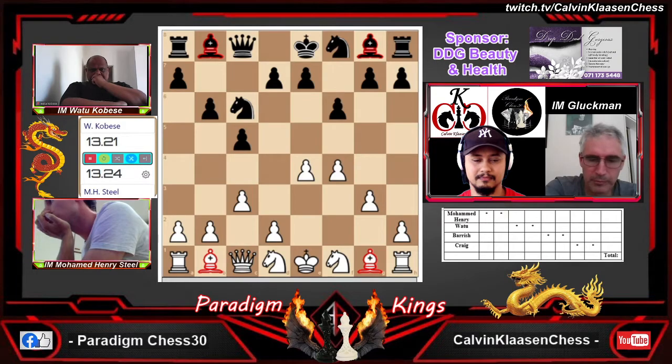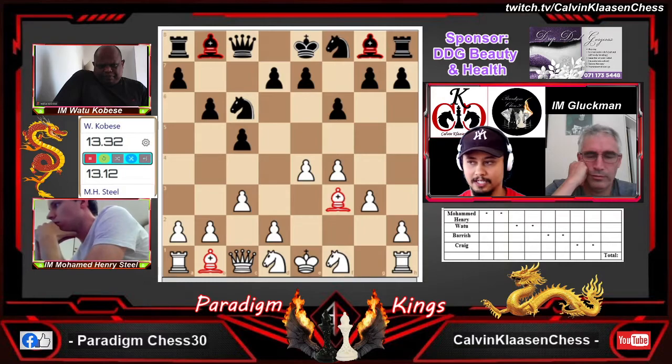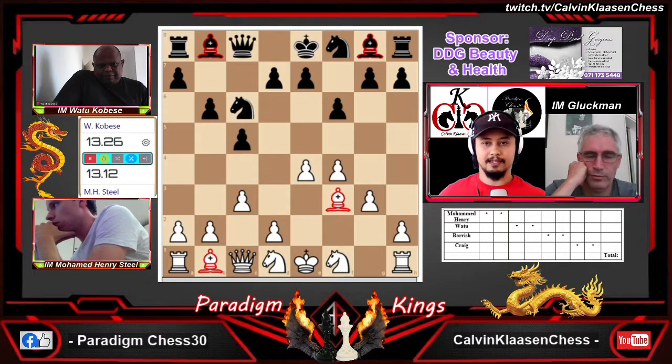Perhaps even more options than the previous game. Bungie was suggesting c3 followed by dragon f3 — and so Henry's playing what Bungie suggested in the chat box. Dragon to f3 has just been played. I kind of like what Henry has done. We saw in the previous game the weaknesses of pushing pawns — this seems more of a protective layer, because the black pieces can't get close to the white king.